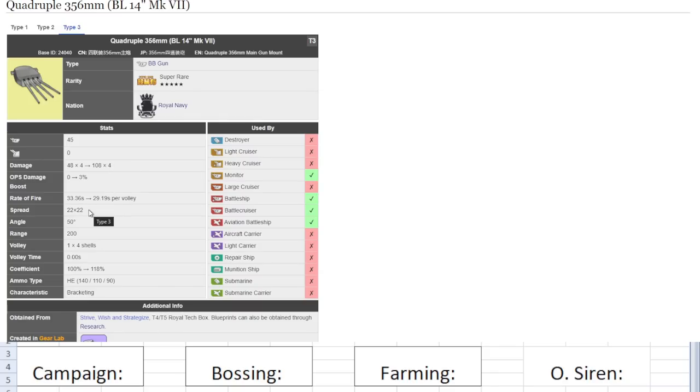The third thing I look for is spread. This one is 22. Spread is basically how tight the volleys are going to be — the smaller the number, the more accurate the gun. I want to aim for about 18. Eighteen spread is a very good amount for a BB gun on average. Anything above that is risky because you may miss. Even though there are ways of lowering spread nowadays, like the rainbow fire control radar or specific ships that give spread bonuses, above 18 starts getting inaccurate. This one at 22 is very, very inaccurate.